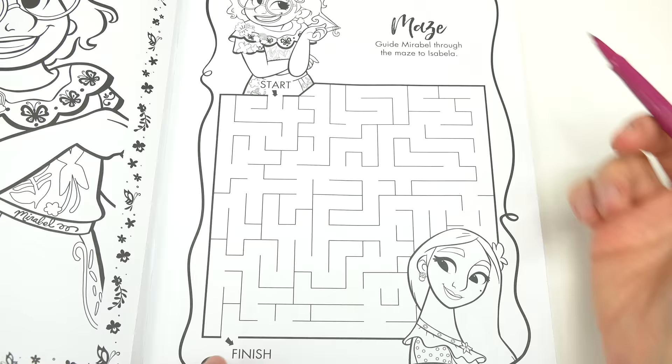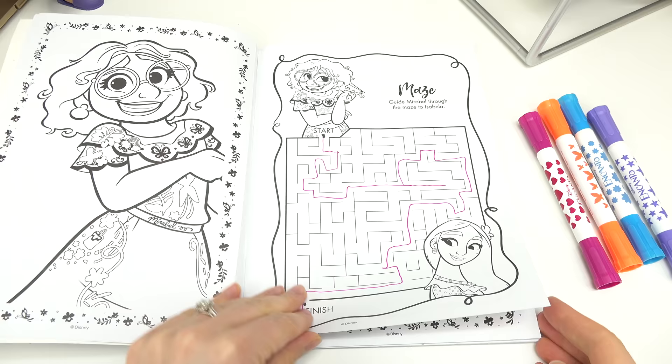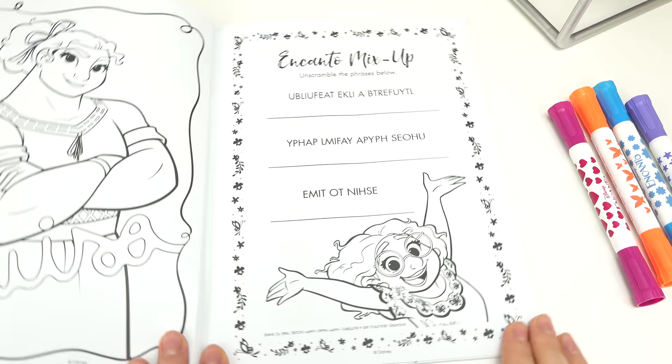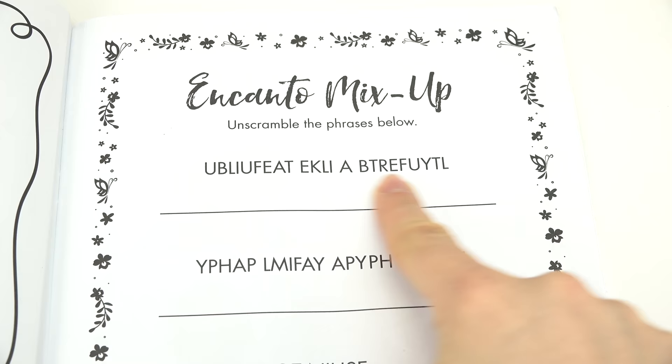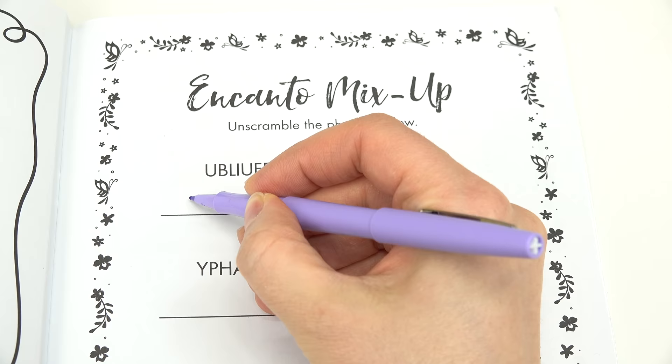We've got Mirabelle at the start and Isabelle at the finish, so let's help Mirabelle through this maze. Those were some good moves! Thanks, Isabelle. Oh look — unscramble the phrases! Hooray, I see the word we're supposed to unscramble today. Let's unscramble these — we've got the word for today. You can pause and try to figure it out.